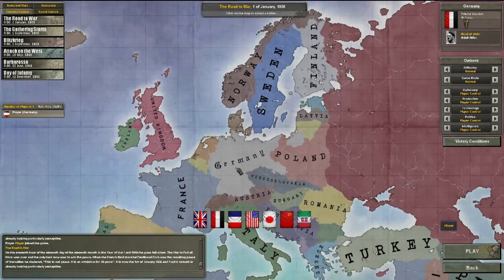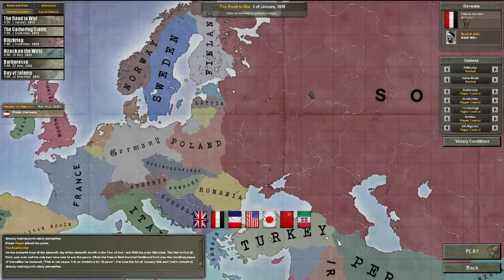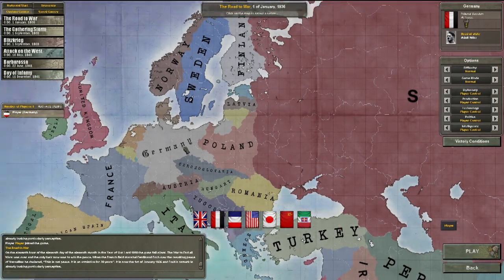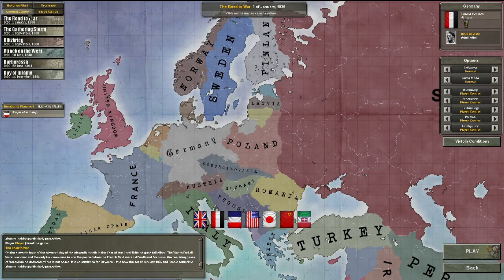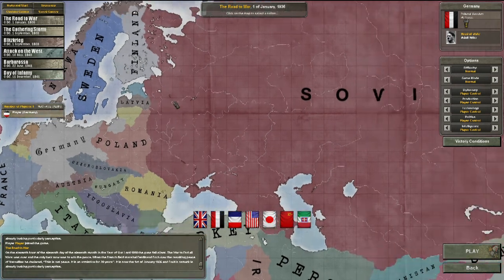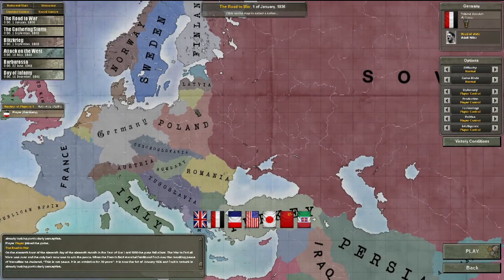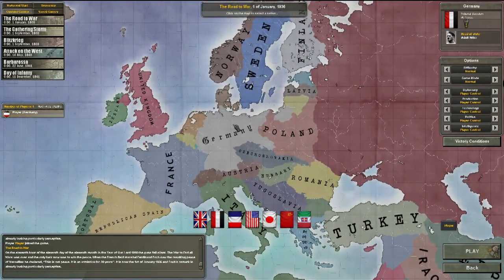I see a lot of let's plays on YouTube of people invading the Soviet Union and just getting pushed back. In a custom game, and even in a historical start, I can defeat the Soviet Union before the end of 1941. I just want to do this game to show you how you can do it.